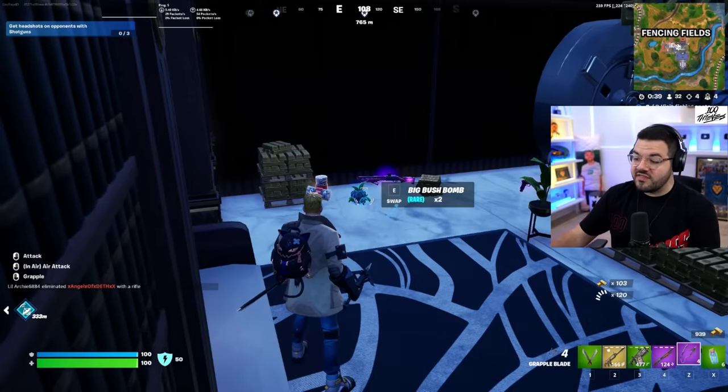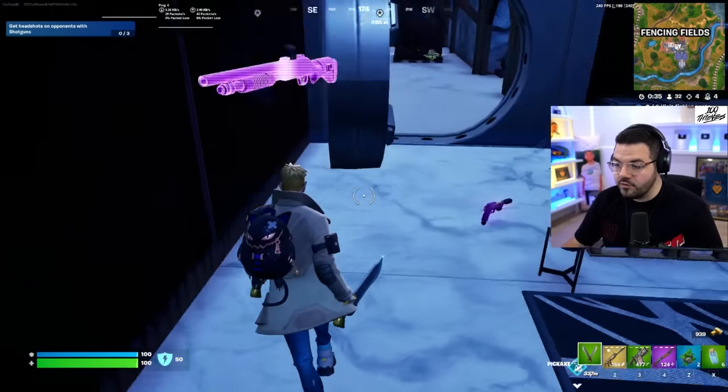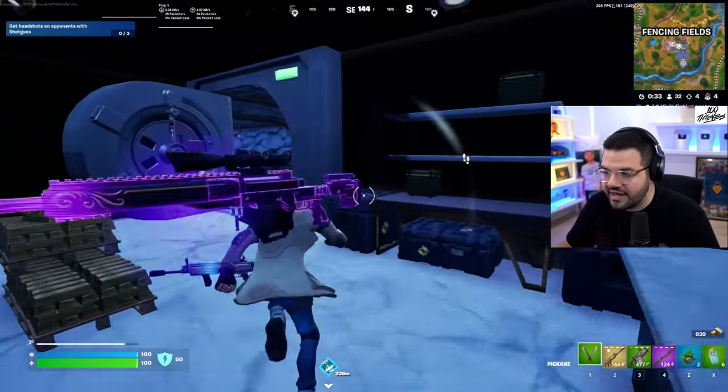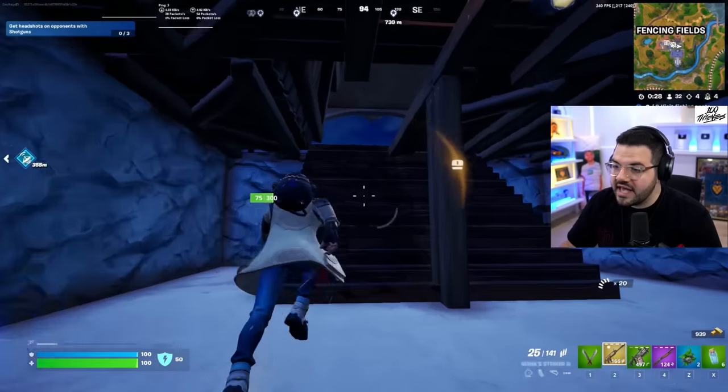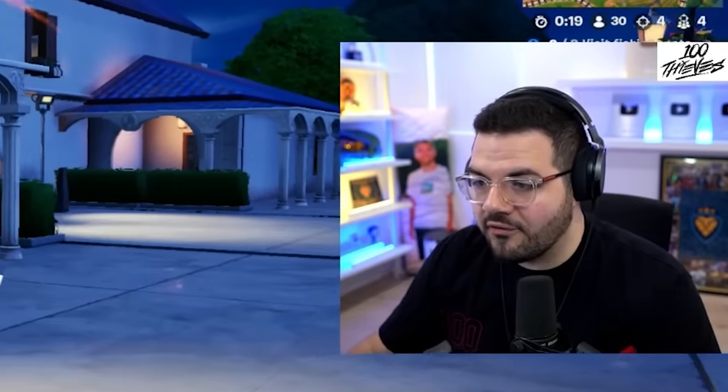Another one of the most OP items in the game right now is the big bush bombs. In no-build these are so key to have if you want to get wins. We've got our OP items, our OP AR, our burst SMG with no recoil spread, and now we're about to show how powerful it can be.